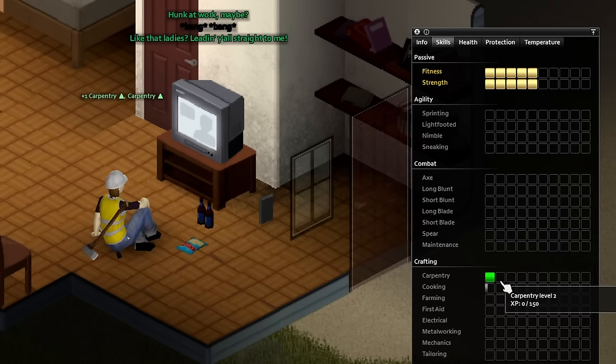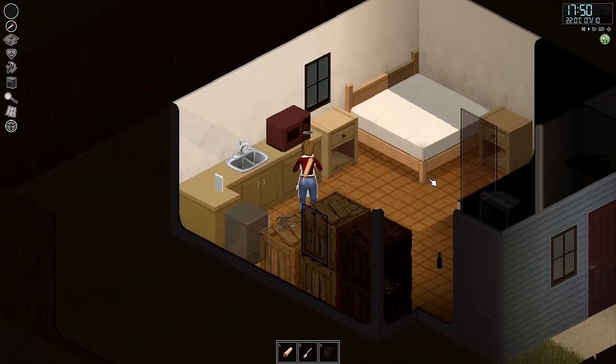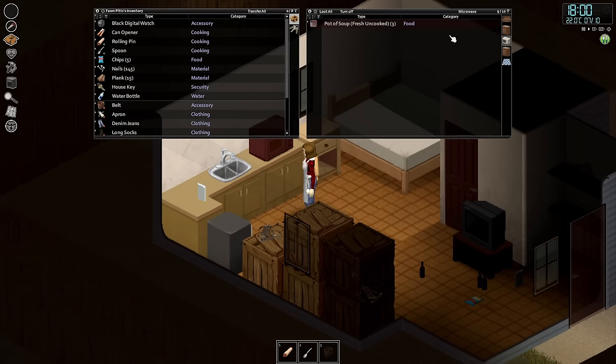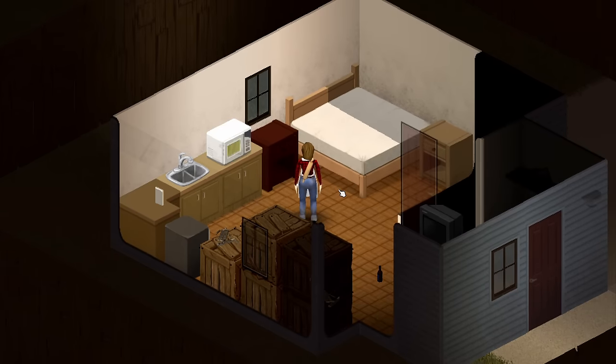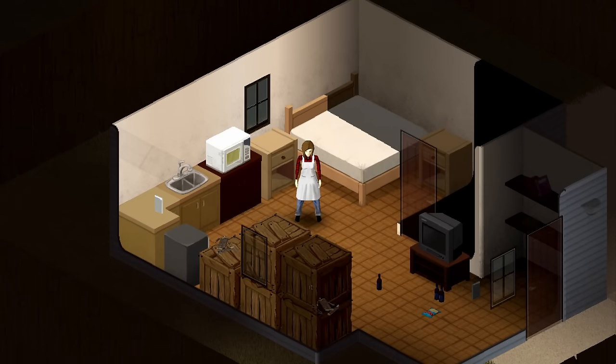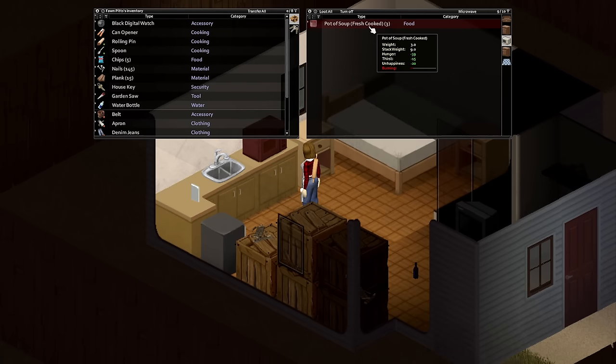Next on our list of crafting skills we have Cooking. Every level in cooking means the player can make more nutritious foods with the same ingredients as a lower tier chef, and if you can reach cooking level 7, you can actually start using rotten foods in soups and stews without consequence. One of the lesser priority skills, but a great one to add to your safe house if you have the time.